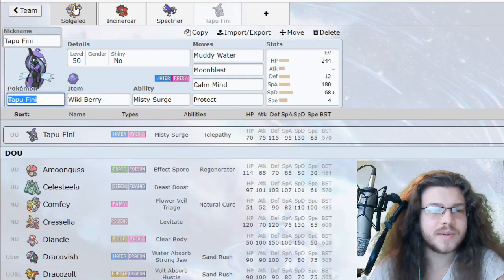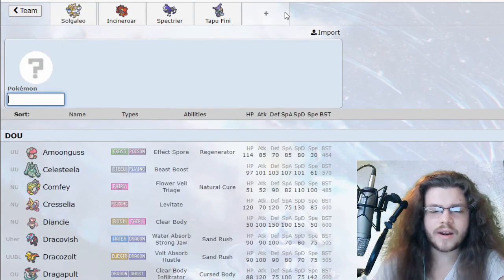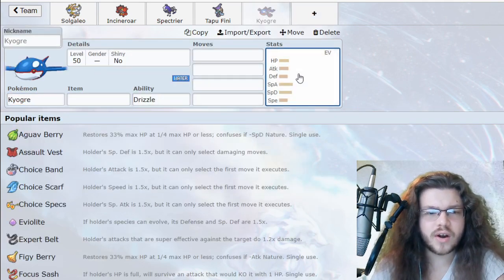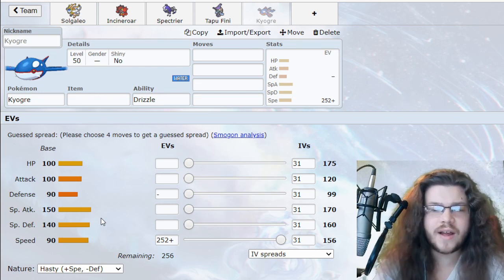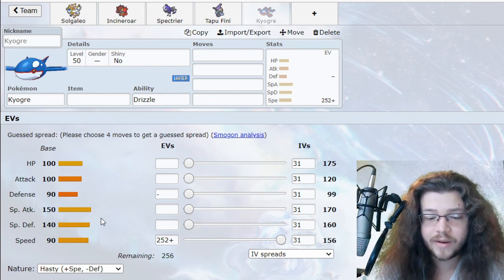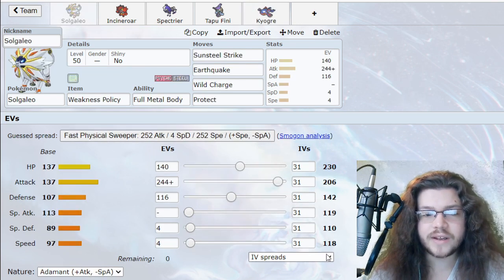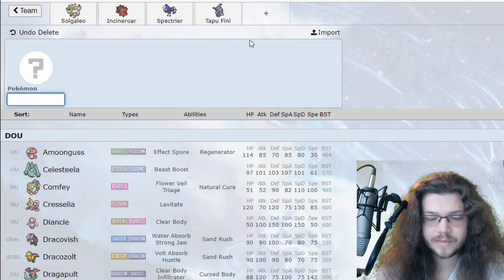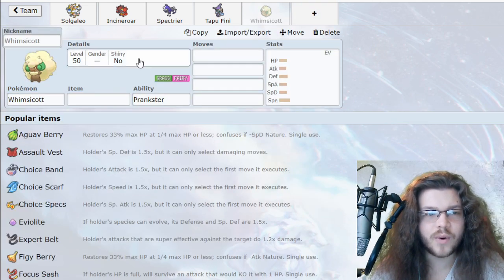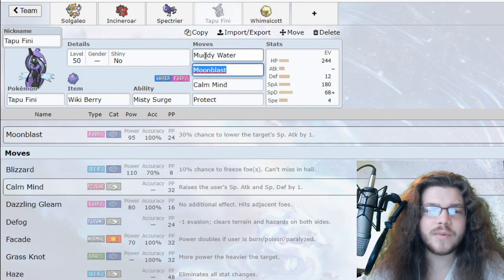I wouldn't mind having Whimsicott, honestly, because we are outspeeding a lot of stuff at 118. Is Groudon or Kyogre Scarf plus? Let me quick math — 156 times 1.5... I think it's 234. Actually at 118 we do outspeed that. So I wouldn't mind going for Whimsicott here — that gives us a Grass guy for a Fire-Water-Grass core.